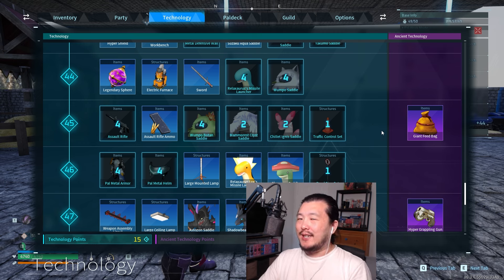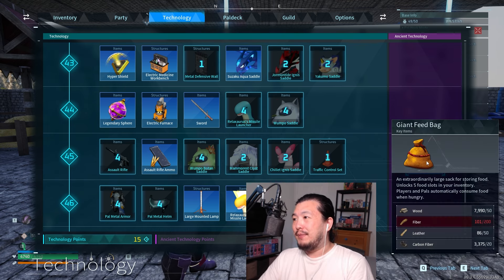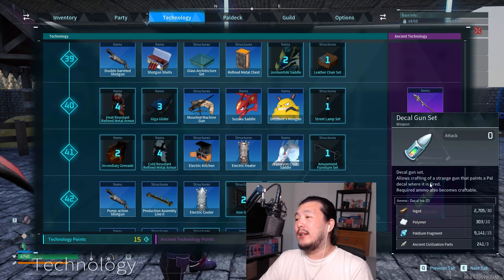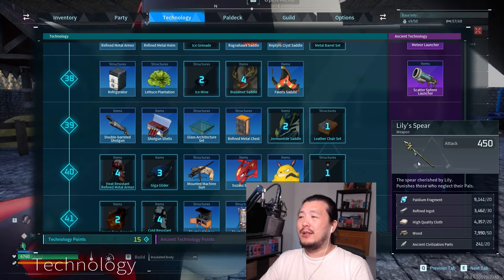If you're like me, you might have decided to spend your extra ancient technology points on relatively useless upgrades like the feed bag — I have the giant feed bag, which I don't think is useful at all — or the decal gun set or lily spear.